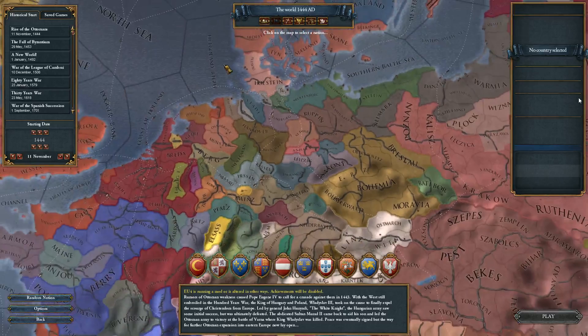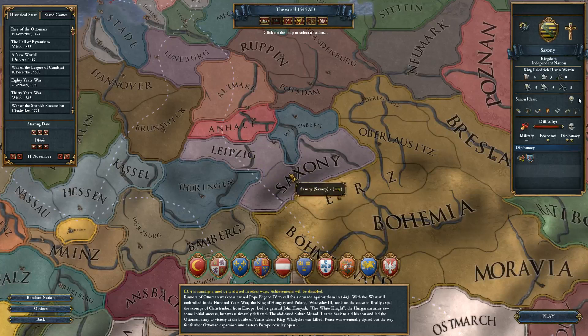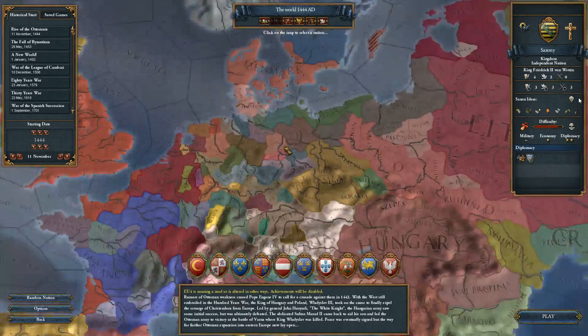I'm going to pick a random one, and I think I'm going to pick Saxony here. Difficulty is way up — that might not be good for the first playthrough. And I'm not sure what a personal union is. Let's just go ahead and do it.